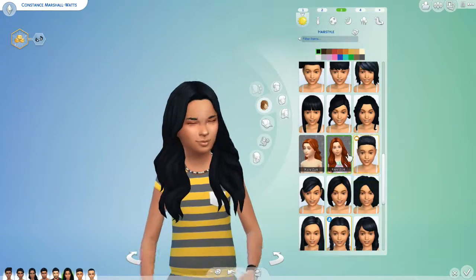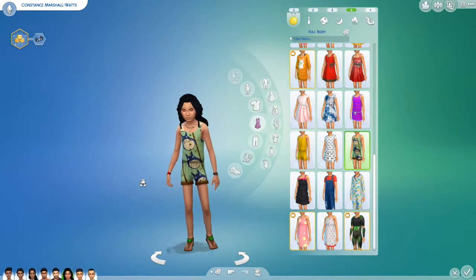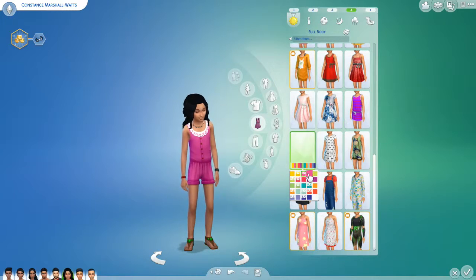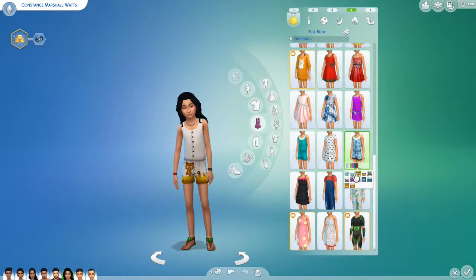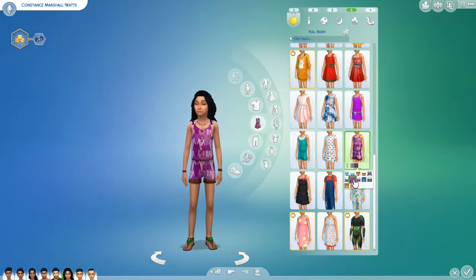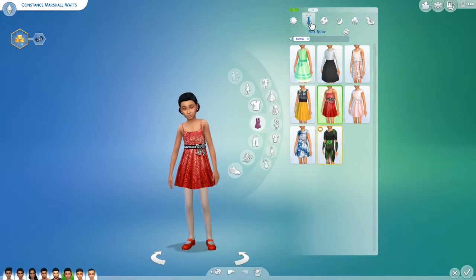Another outfit I put on her is this little romper - so cute, it has Totoro on it! There are actually two versions: one is all solid colors with all different solid color options, and you can get a little lace Peter Pan collar or not. The other one has a bunch of different cat designs, again with or without the lace collar. I put her in Totoro because how could I not? I'm so glad someone made a romper.